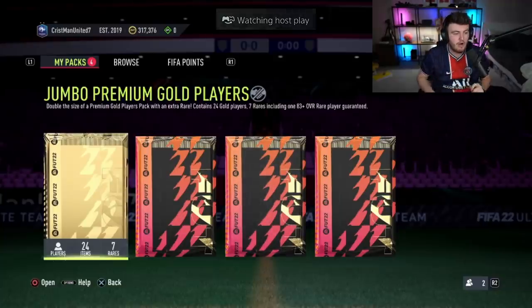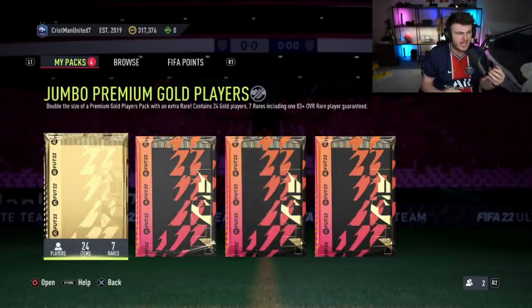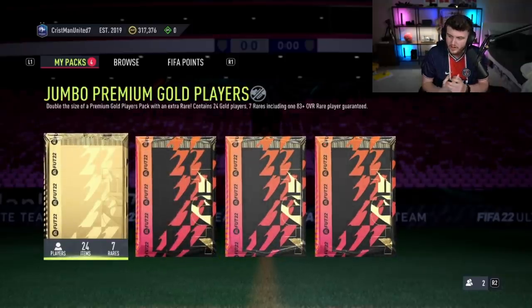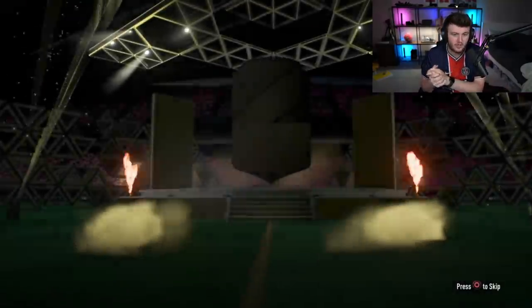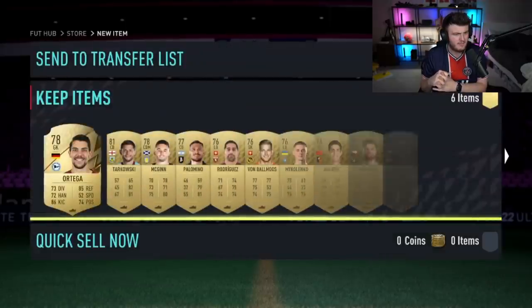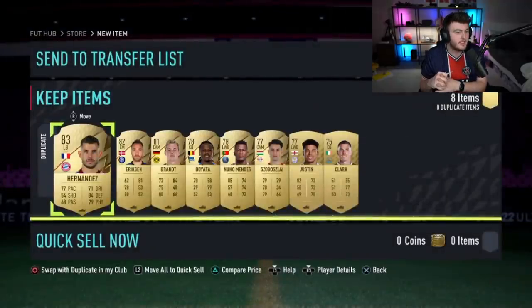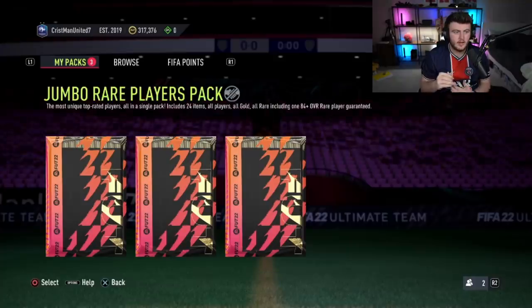We've got a jumbo premium gold players pack and then three 100k packs. You'd have thought in one of these packs you would get one of the new Numbers Up cards. Hopefully Kit can get one. First pack is going to be a normal board — it's going to be French. Ferla Mendy? Dembele, maybe? It's a duplicate. That is not who you want — that is annoying, to say the least. Three 100k packs to open with an 84-plus guarantee. EA, come on — show us the orange.